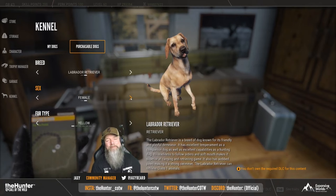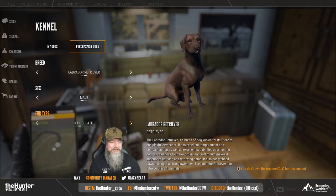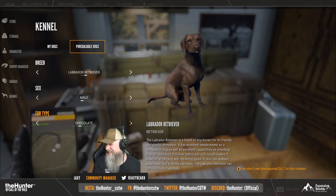In this Labrador Retriever update, there are seven fur variations: black, yellow, chocolate, silver, charcoal, fox red, and champagne. They retrieve class one animals, so they're for bird hunting, and they can swim.